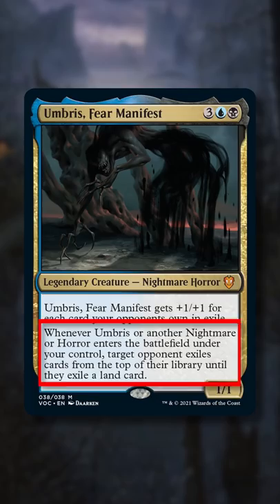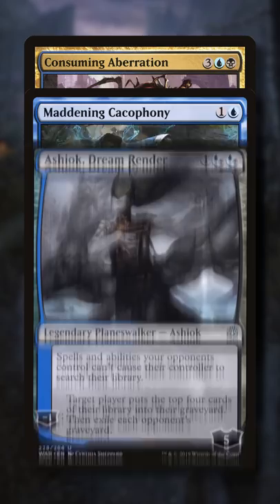Umbras gets huge insanely fast without too much setup. The most common way is to mill a ton of your opponent's library with cards like Consuming Aberration or Maddening Cacophony, and then exile their graveyards with cards like Ashiok Dream Render. But the best card in an Umbras deck has to be Tasha's Hideous Laughter.